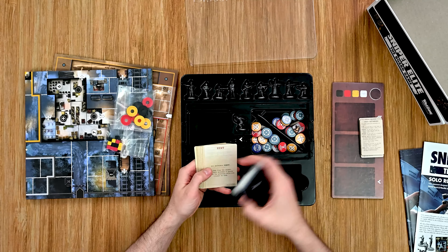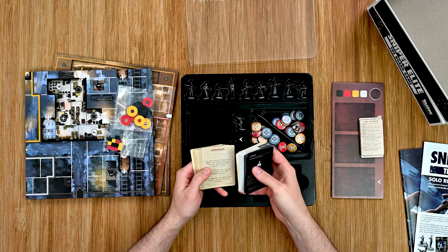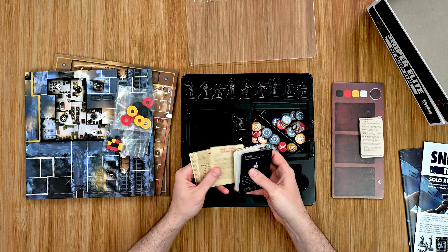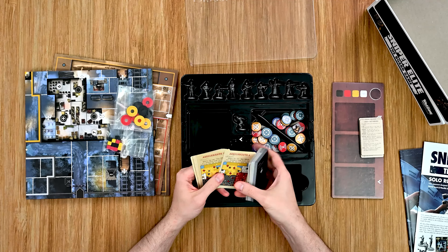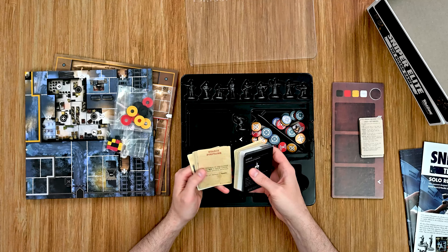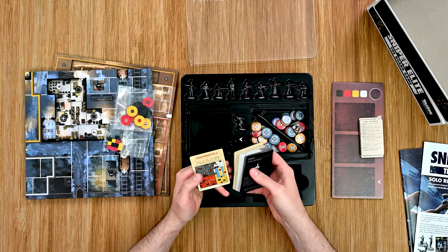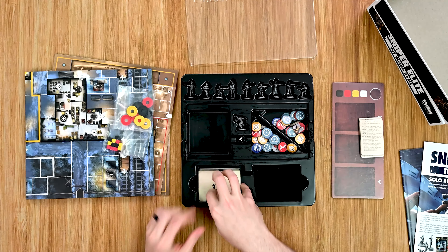And then these are the solo cards. We have all the different maybe objectives and things that we have to do: retreat, hold position, guard all entries, ambush, installations, grenades, assignments. So these are different things we have to do. It looks really cool. And that is everything in the core box.